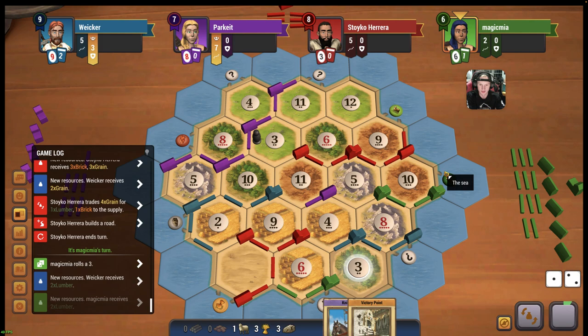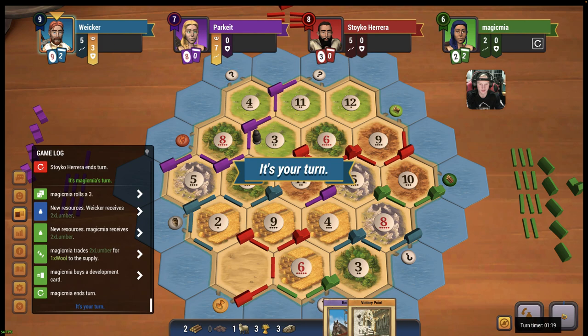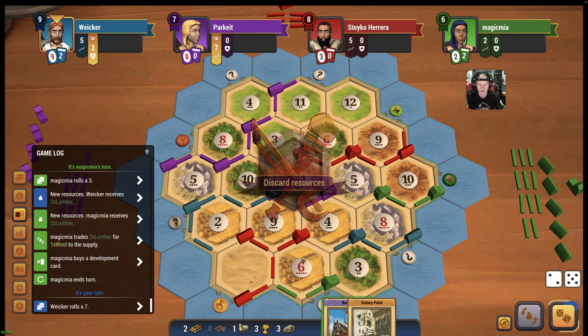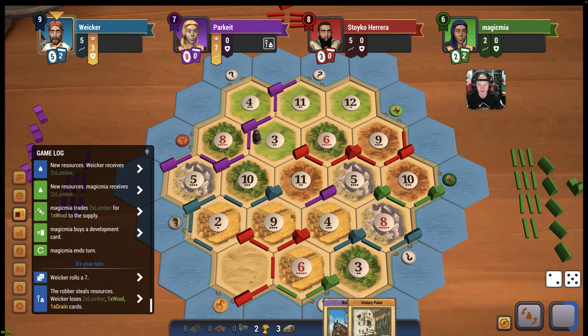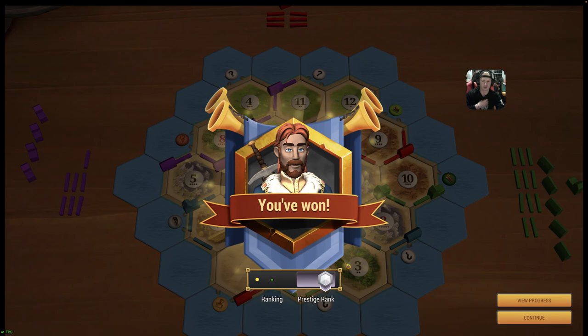Nice, that was a great game from us there. Pretty quick too, only a half hour. We'll roll here. A 7 - we do have to ditch half, but that doesn't matter. So we have just enough cards to keep a city. We'll just go ahead, steal from whoever, city up, and that is game.